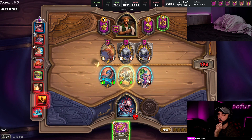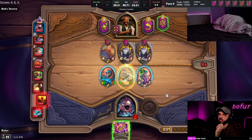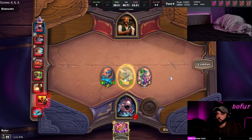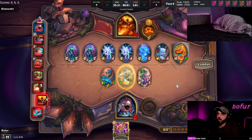We didn't put the Warden on the board until after we consume, so all of it's fine. We could use the gold coin instead of consuming a minion, I get that. But at a certain point trimming down your board is good - trimming down your board allows you to make big divine shields very consistently.